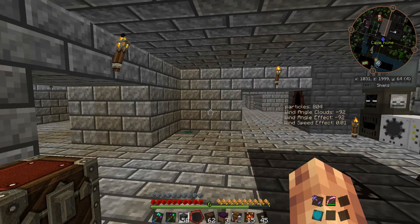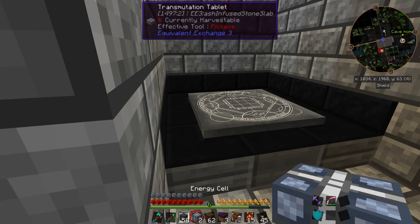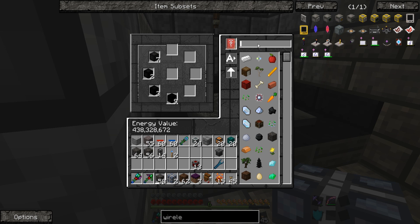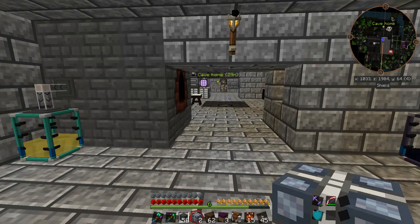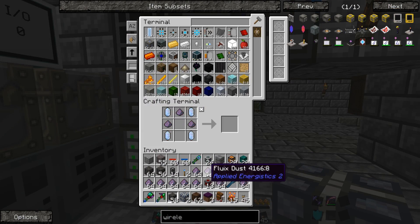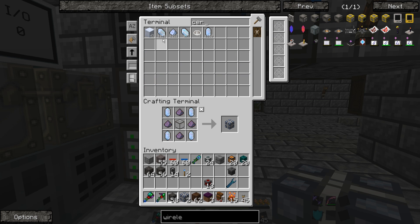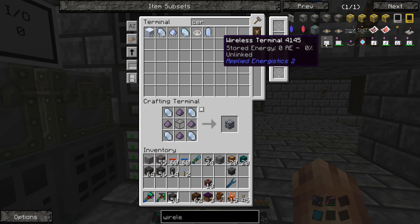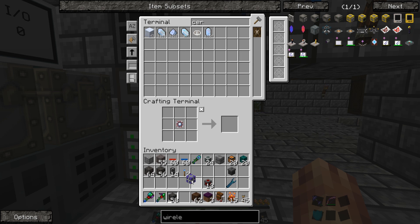We have something even better than that — we'll just come down here and pull out some fluix from our system. That should be plenty for now. That's another nice thing I kind of missed about our system down there for creation of stuff. Let's get these pure fluix crystals out and use regular fluix crystals for now — we've got a ton of those. There are the eight we need. There's the energy cell. Excellent.